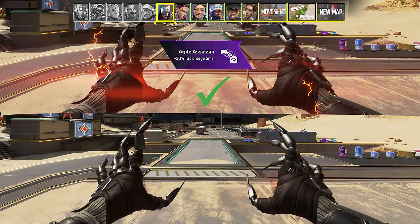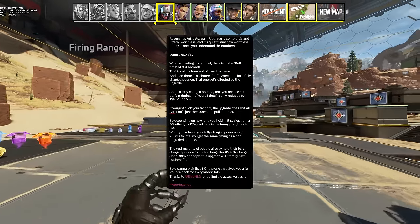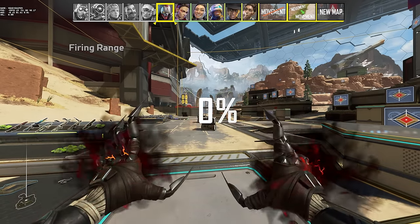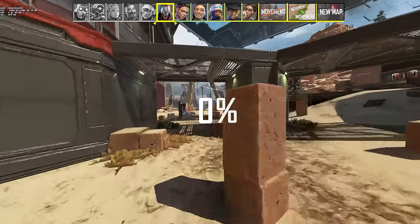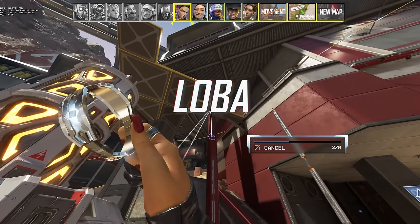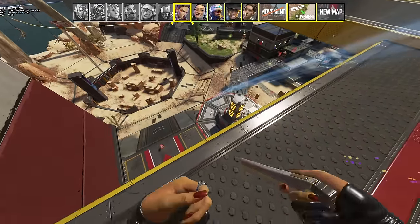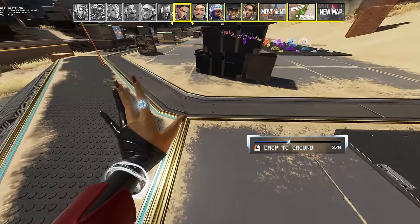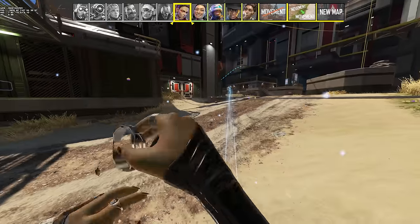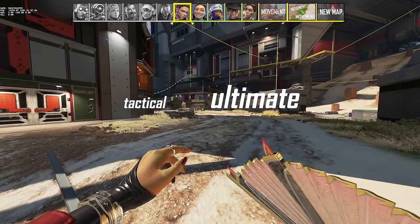Reduced tactical cooldown for Revenant is nice, but the upgrade that reduces charge time for his pounds is in most cases utterly worthless — barely noticeable and never worth picking over refreshing his tactical on knock. Loba's increased height and range for her tactical are quite massive and feel like an actually impactful change. Just be aware that a max-range throw means longer wait time to teleport — though you can still throw it shorter. I love that you can spec fully into her tactical or fully into her ultimate, which genuinely feels like a branching path to two separate playstyles.